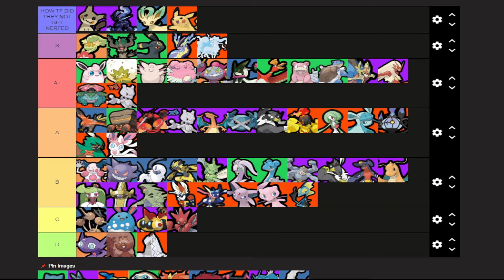Delphox got some nerfs to Mystical Fire, Fire Blast, and Fire Blast Plus — just straight damage nerfs. Honestly these nerfs don't look that significant. Mystical Fire is only like 30 base damage, which isn't really that much. Fire Spin Plus did get hit pretty hard though — about 60 off its base damage and 10 off its special attack ratio. That's significant.